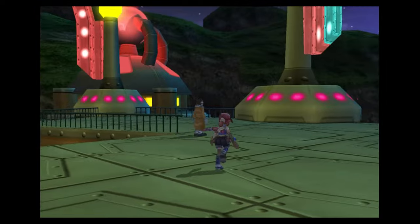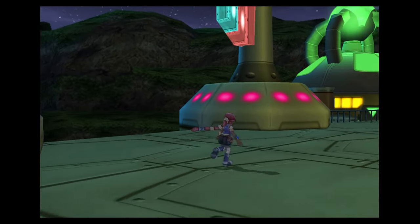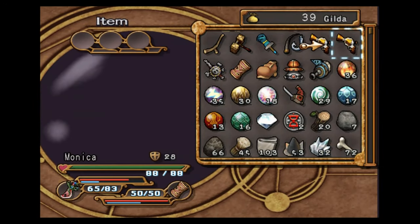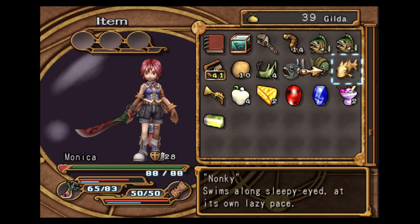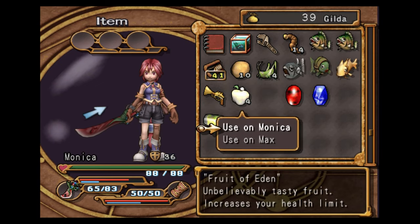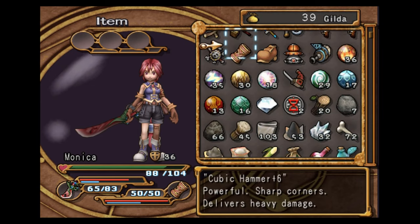The last chests should be over here — nope, we got them already. So that is every chest in Chapter 4. We got two witch parfaits, two potato pies, and four Fruit of Edens, and then we got those gems there as well.